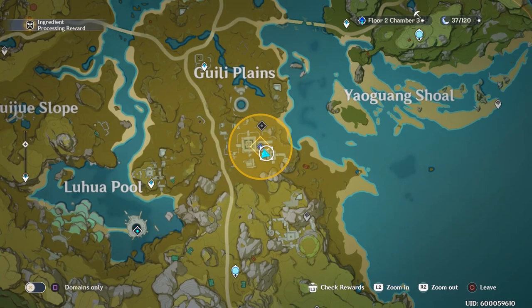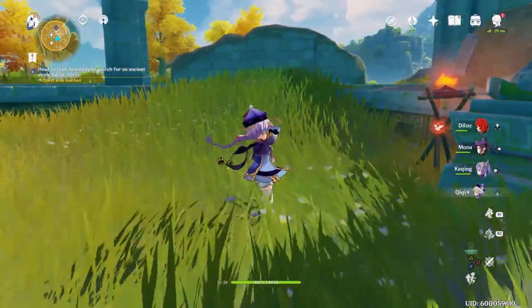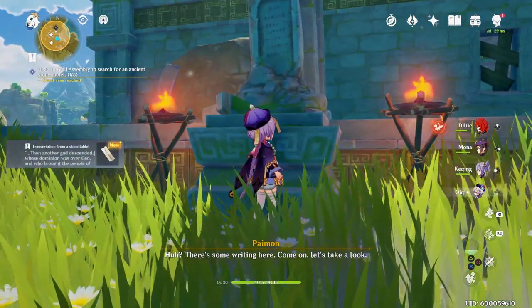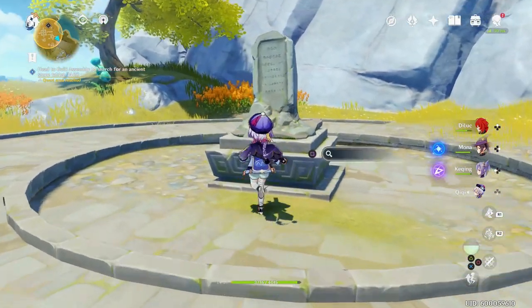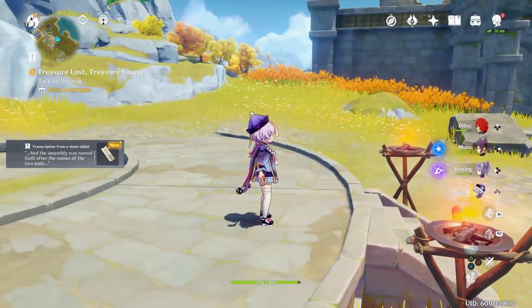They're all in this little circle area until later at least. Head to where I am on the map and you will find your first one right there — make sure you interact with it. The second one you can find down here in the bottom right corner of the circle, up near the cliff. You'll probably want to grab the waypoint that's up the cliff as well.